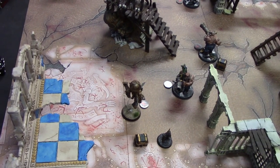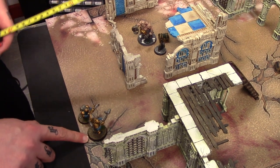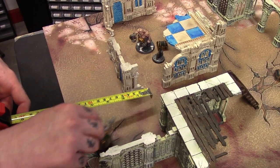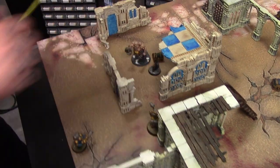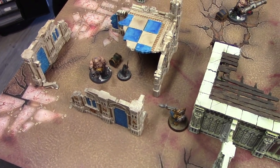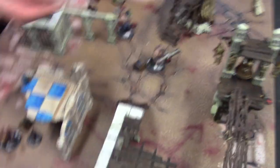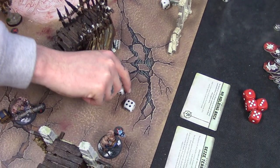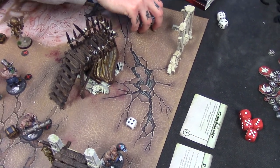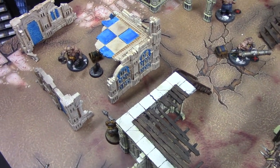I was very lucky there — a couple of criticals could have seen me in trouble. I have 26 wounds in total but I've lost six now, so 20 left. I'm going to activate this guy and use my double to give him an extra inch of movement so he can move a whole four inches — but that's enough to give him line of sight. I'm just going to shoot the Grot. Three attacks, strength four, the Grot is toughness three. That does three damage — I was hoping I could kill him. He's only got eight so...